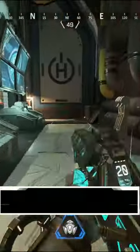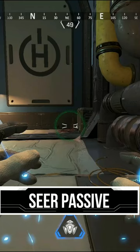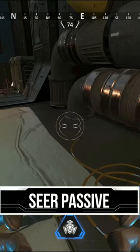When an enemy is within 75 meters, an orange arrow will be displayed around the circle indicating their direction. When an enemy is within the area bounded by the circle, the whole reticle will turn orange.